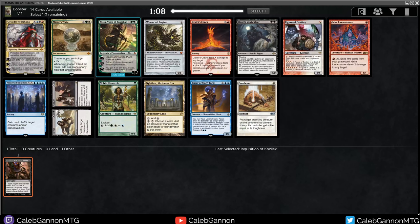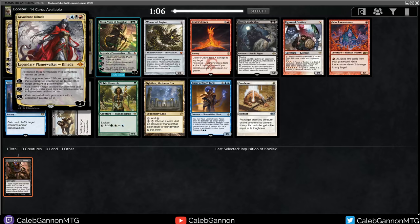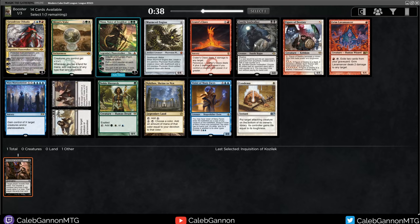Whoa, what does this card do? 4 mana 4/4. Protection from permanents with corruption counters on them. Plus 1: each opponent loses 2 life, and you gain 2 life. Put a corruption counter on a creature or planeswalker. Gain control of a creature or planeswalker until end of turn. Untap it and put a corruption counter on it. That's actually quite good - you put counters on stuff so they can't kill her, then you steal their things and they still can't kill her.